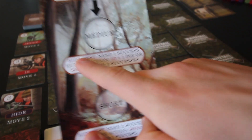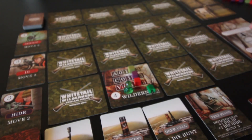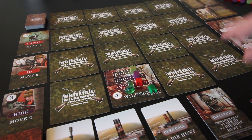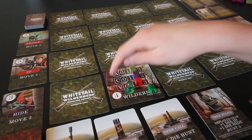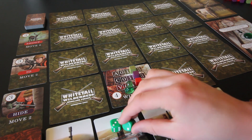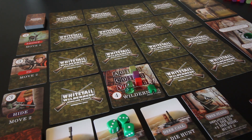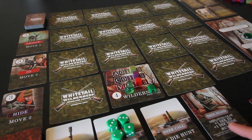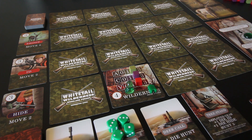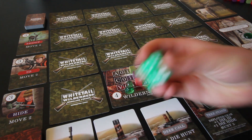Nothing great is going to happen. Next we're in medium range, and we have to do a hide test — you need one success. The hide test uses the cover stat, which is two. The cover scent gives an extra hide die. The tree stand also gives plus one die for hiding — though I think I mistakenly applied that to the hunt action earlier, which was a mistake. Oh well, we'll just run with it.